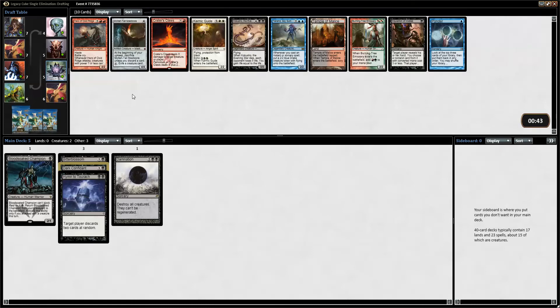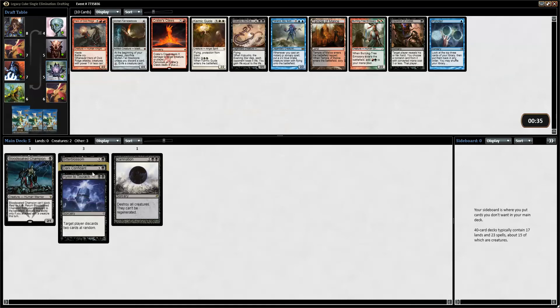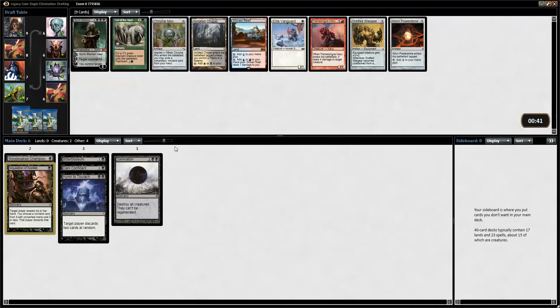Alright, so we have Molten Tail Masticore. We have a Cuckoo Show. If we are playing that, I'm probably not playing Dark Confidant. We got a Temple and an Inquisition and I think I will pick Inquisition — it seems to fit this deck strategy pretty well. Not certain I will play Damnation but it's a good card to have access to. It all depends on how the rest of the packs turn out. You could have justified picking Cuckoo Show and removing Dark Confidant, but we'll see.